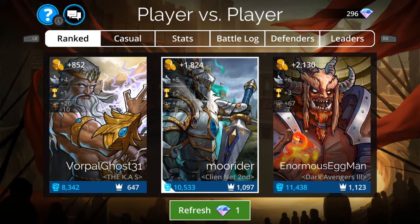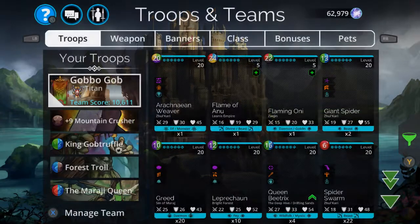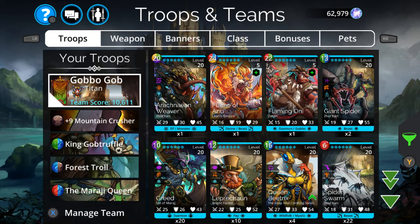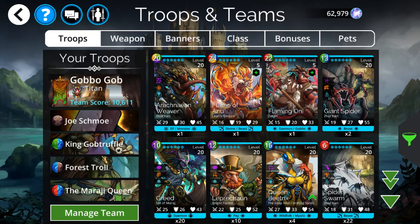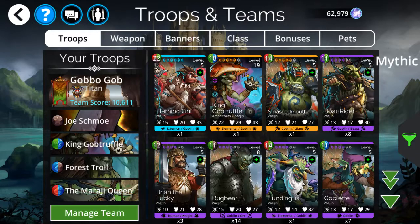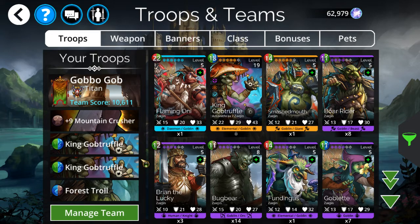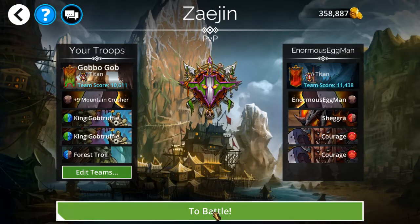I mean it was at the very start of the battle and I had already lost someone, so not really worth trying to salvage that. Anyway, that's how the Mirage Queen works - she got everybody up and running quicker, but she doesn't really contribute much to the infinite loop. So let's go back to the original build and try it again.